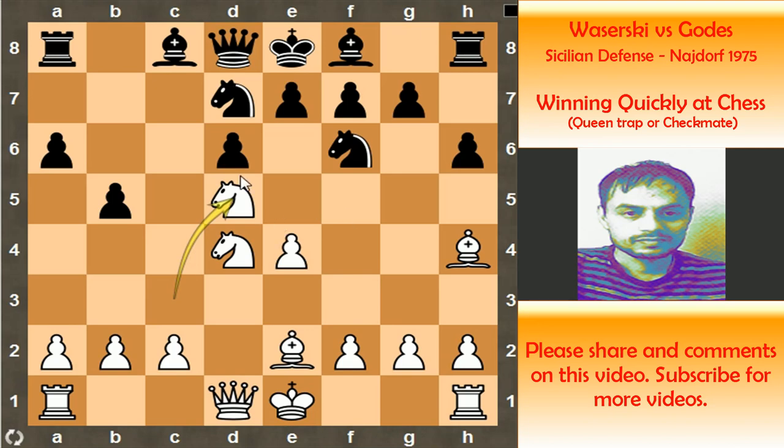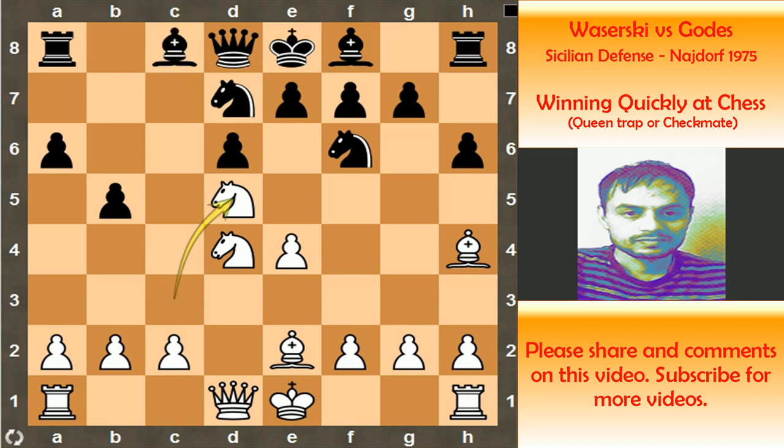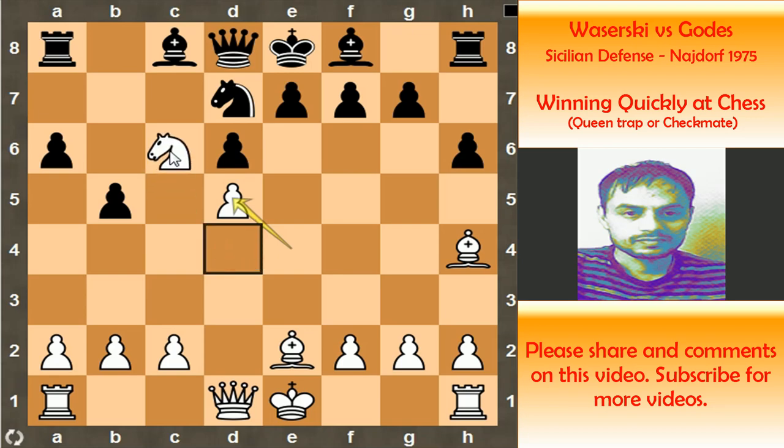So in this position, Black played bishop to b7, stopping the knight to c6 threat. But let's have a look at what happens in case of knight capture on d5 — what is the best move for White? After pawn captures on d5, this pawn on d5 gives White's knight a nice chance to land on c6 at the right moment.